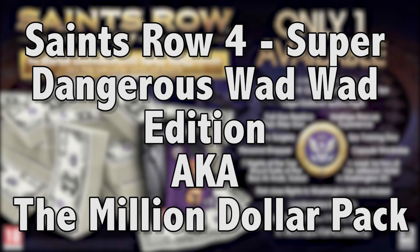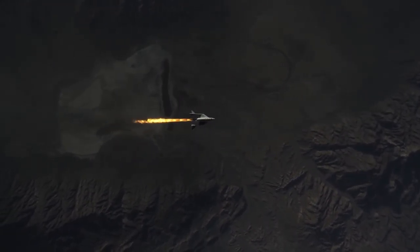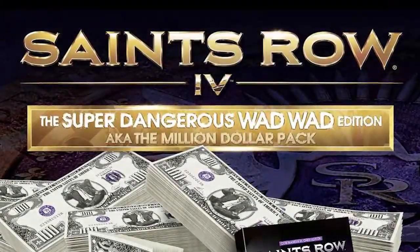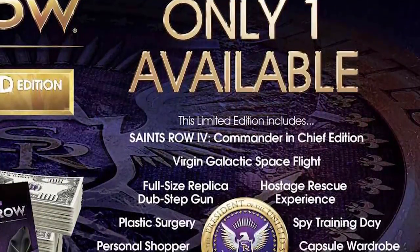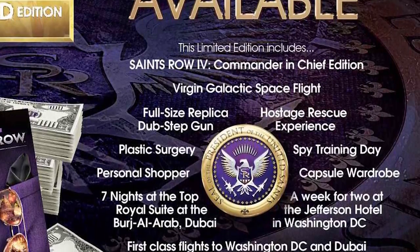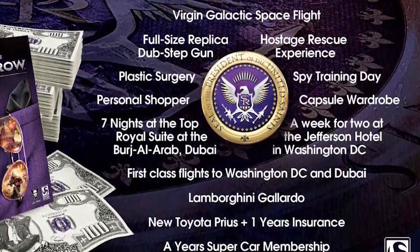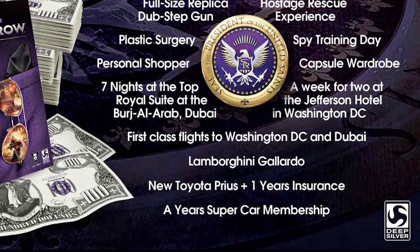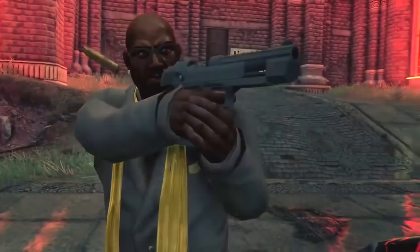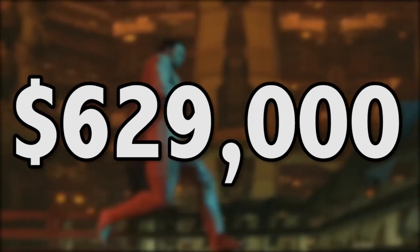Number 2: Saints Row 4's Super Dangerous Wad Wad Edition, aka the Million Dollar Pack. Saints Row 4 was pretty good, but was it as good as a trip into space? I don't think it was. A trip into space wasn't the only bonus included in Saints Row 4's Million Dollar Pack, though. This ludicrously expensive special edition-cum-shallow marketing ploy was full of luxurious goodies, so long as you stumped up the million dollars the edition was named after. Among the contents was a voucher for extensive plastic surgery, a hostage rescue experience, a week for two at the glamorous Jefferson Hotel in Washington DC, and not one but two cars — a Lamborghini Gallardo and a new Toyota Prius. Unsurprisingly, the Million Dollar Pack failed to attract a buyer, which is probably a good thing, because according to Ars Technica, who surfed a few price comparison websites, the actual cost of everything in the Super Dangerous Wad Wad Edition only came to around $629,000. What a rip-off.